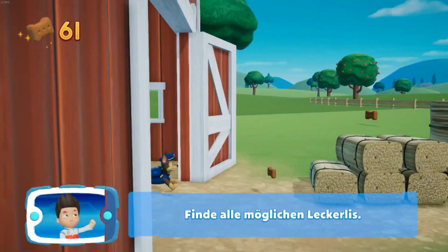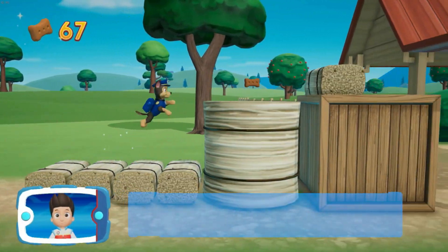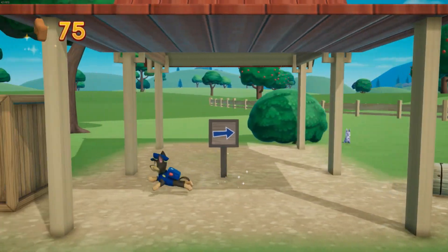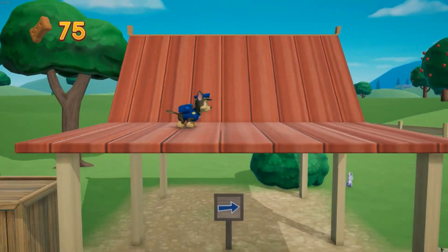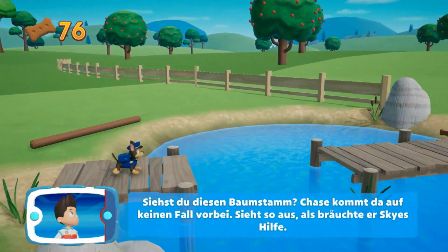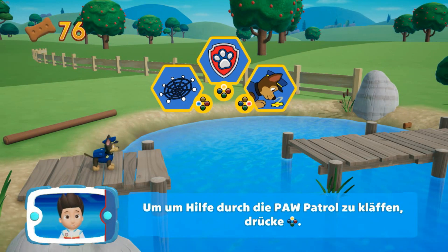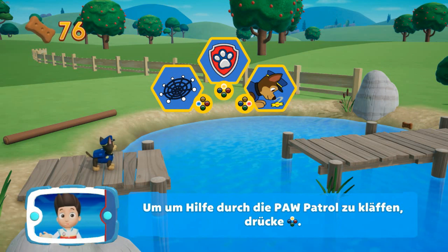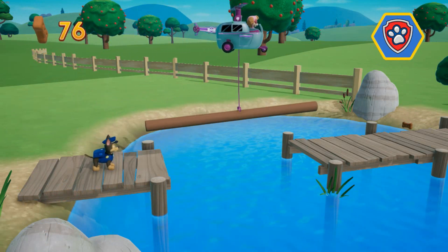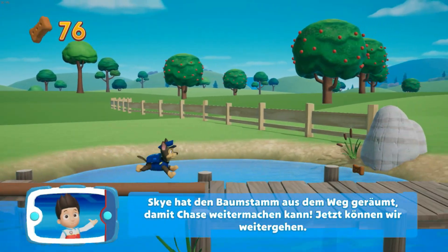Finde alle möglichen Leckerlis. Gute Arbeit! Wir sind fast da! Siehst du diesen Baumstamm? Chase kommt da auf keinen Fall vorbei – sieht so aus, als bräuchte er Skys Hilfe. Um um Hilfe durch die Paw Patrol zu kläffen, drücke die Y-Taste.